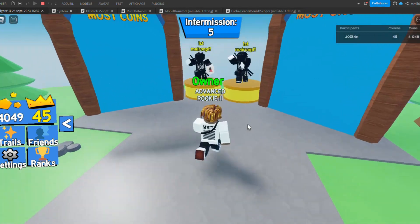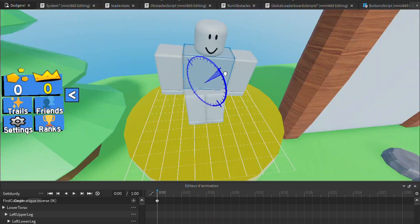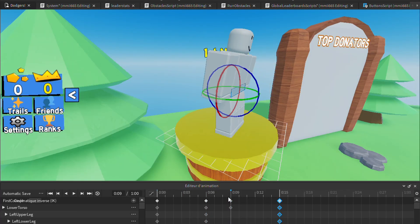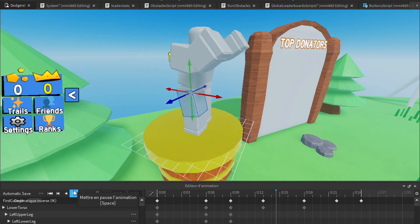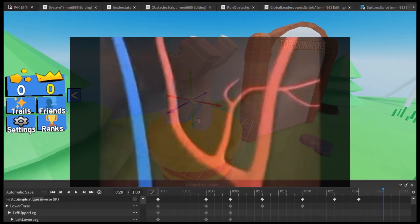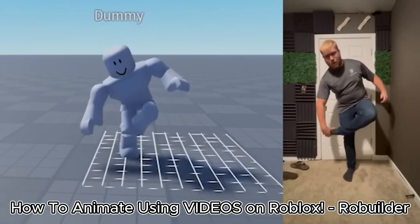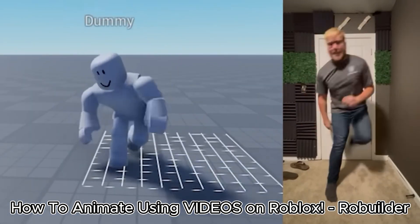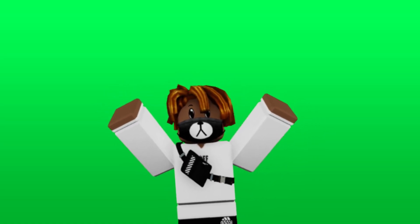I also wanted to make a unique animation for the first donator — specifically a 'get sturdy' animation — and I tried to do it myself. The final result showed that my brain was way too little for that. But my friend Jack told me about the Roblox live animation feature that makes a whole animation just based on a video. So I filmed myself doing the get sturdy, and I'm not going to show that footage, but here's what the animation looked like.